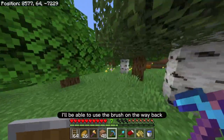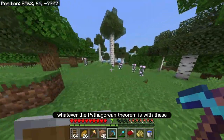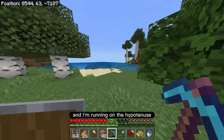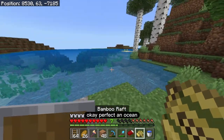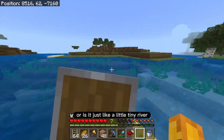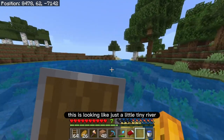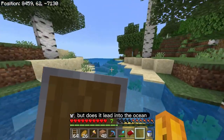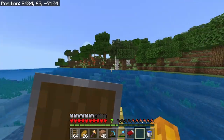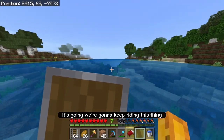Alright, let's keep running. I'm pretty confident I'll be able to use the brush on the way back. I mean, I have to cross — whatever the Pythagorean theorem is — with these x and z coordinates, and I'm running on the hypotenuse. Okay, perfect — an ocean! This is going to speed up my travels a little bit. Is it really a full ocean or is it just a little tiny river? This is looking like just a little tiny river, but it's going — we're going to keep riding this thing.